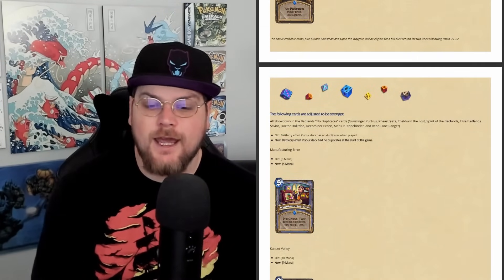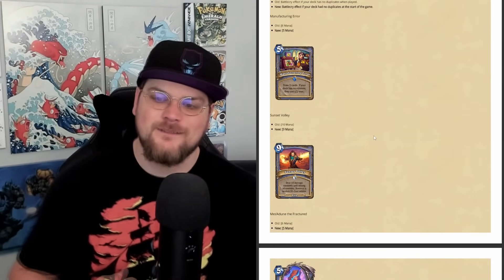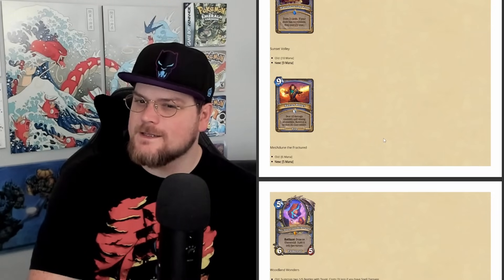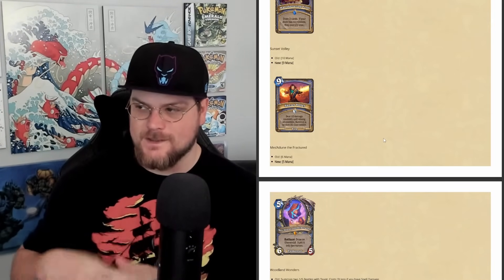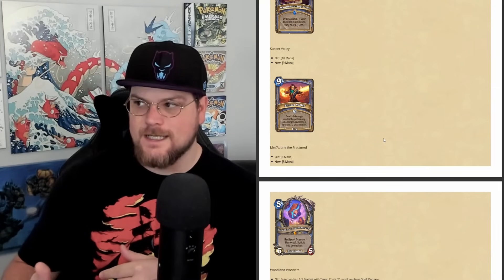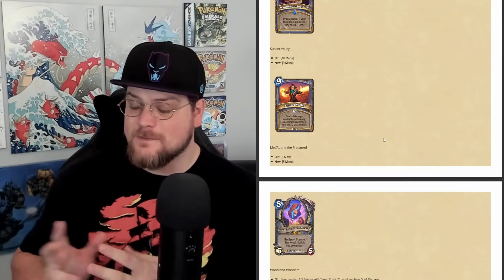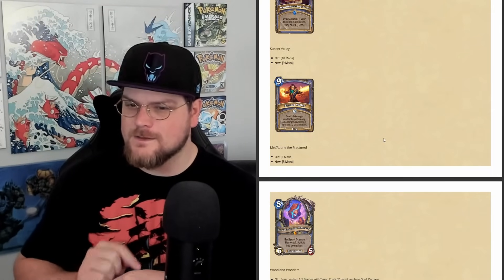Manufacturing Error is going from 6 mana to 5 mana — kind of like un-nerfing Skull of Gul'dan, which will be cool. Sunset Volley is going from 10 mana to 9 mana. While this makes Sunset Volley better, it really functions as a nerf to tentacle decks in Standard — previously you'd play enough tentacles that each had a 50% chance to cast Sunset Volley, dealing huge damage. Now the only 10-cost spell in Standard is Flip the Table, which is much less of a win condition. This is listed as a buff even though it's a significant nerf to a lot of strategies.